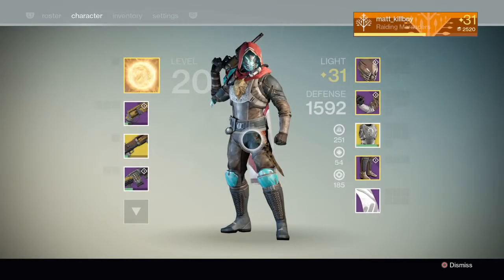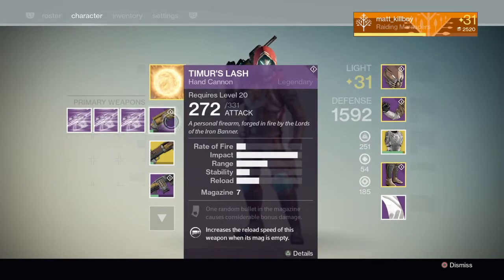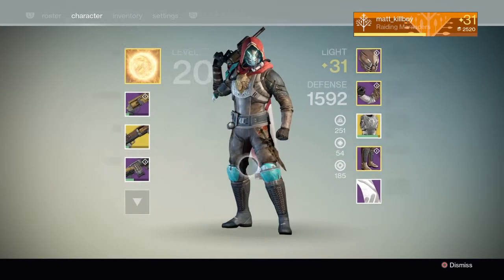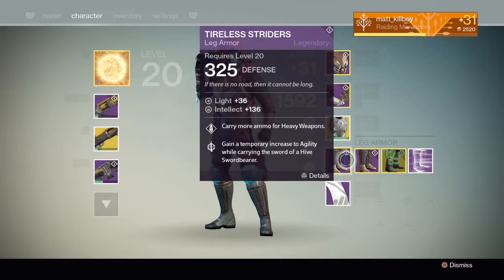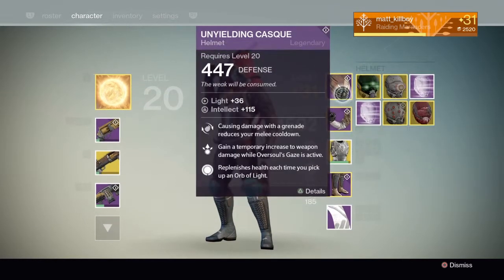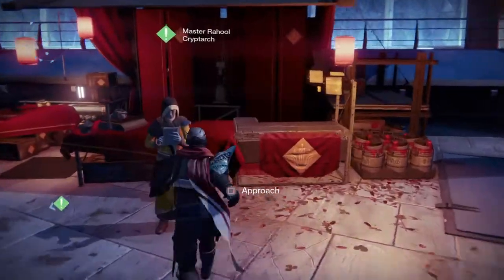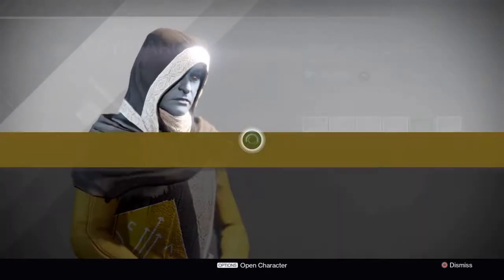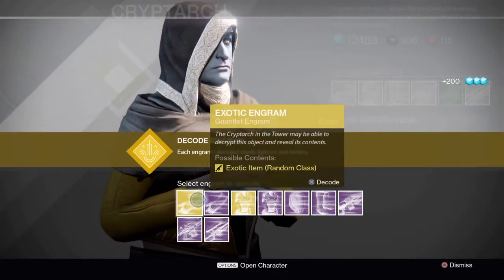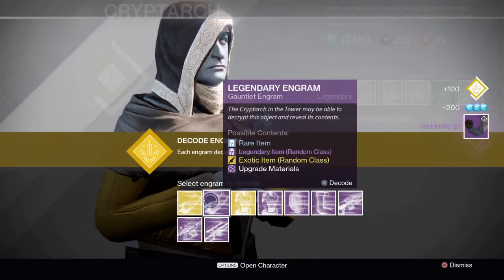Hey guys, Matthew here and in today's video we will be opening engrams. I've collected about 19 engrams, 5 of them are exotic. Today Xur sold the Armamentarium, one of the 3 exotics that I am missing. I'm only missing 2 exotics in the entire game: Crest of the Alpha Lupi for the Titan and Lucky Raspberry for the Hunter. Let's hope we get them in this video.